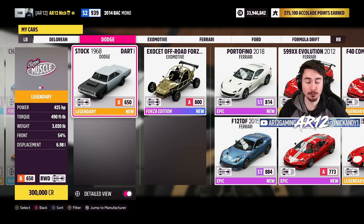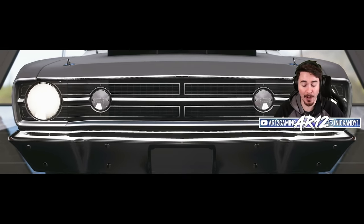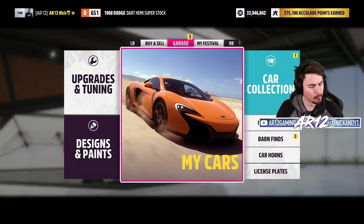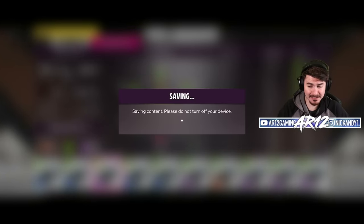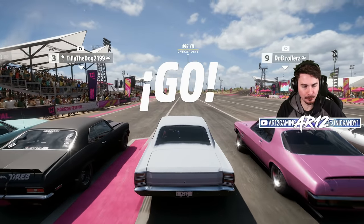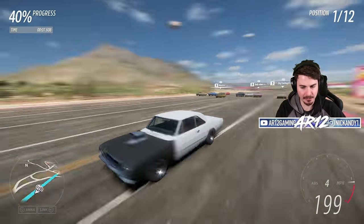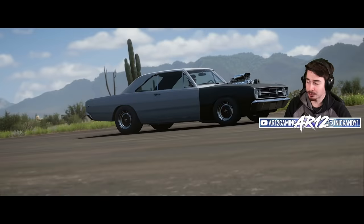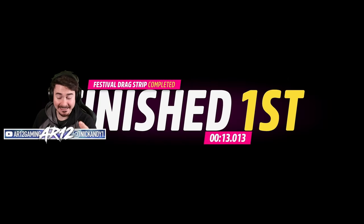Would it really be Forza Horizon drag racing if we didn't test the Dodge Dart? For those of you who don't know, this was one of the fastest drag cars in Forza Horizon 3 — it was so OP they actually nerfed it for Forza Horizon 4. We'll see what it can do in Horizon 5. Off the line, early shift out of one, up to two, up to three — we're absolutely zooming. 246 miles an hour across the line. A 13 dead?